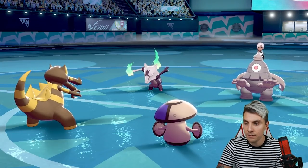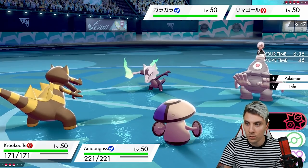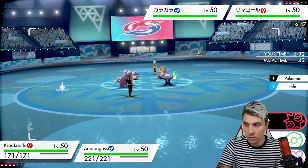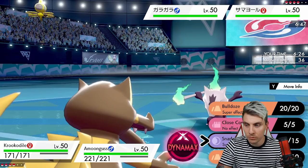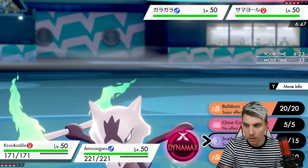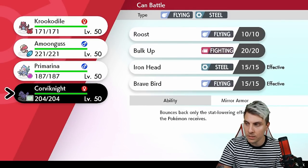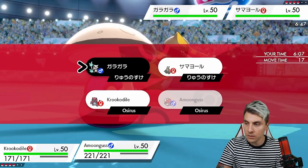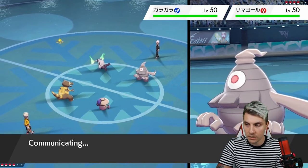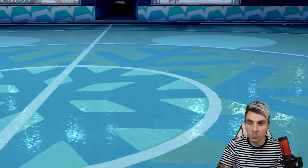We see the Flair Blitz into Amoonguss and trick room gets set up. If this Dusclops doesn't have Taunt there's no way for it to stop us going for Spore into the Marowak slot. Hatterene could come in on that slot, which wouldn't be great. I'm going to bring Corviknight back in predicting worst case Hatterene — if it comes in we can't Spore that slot.